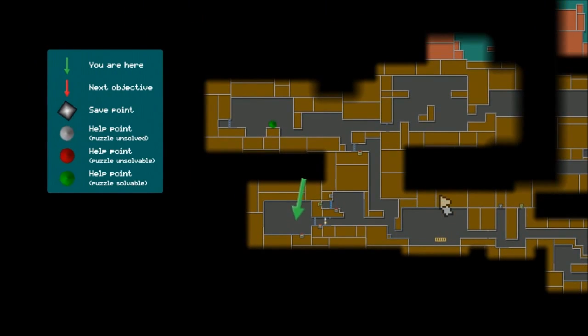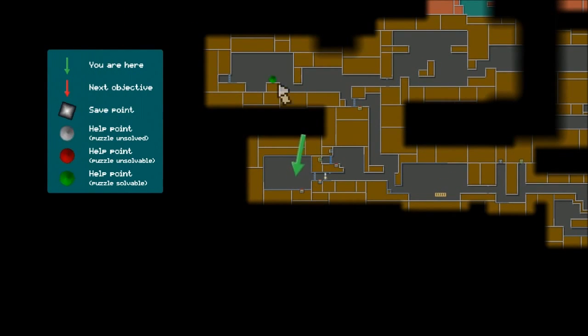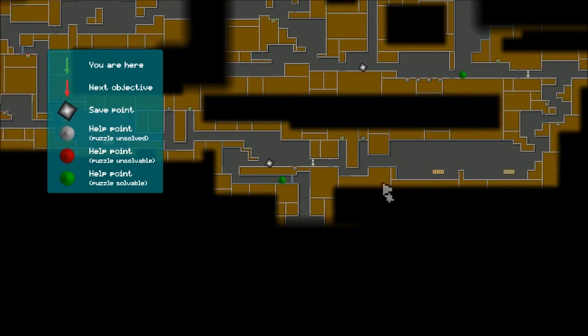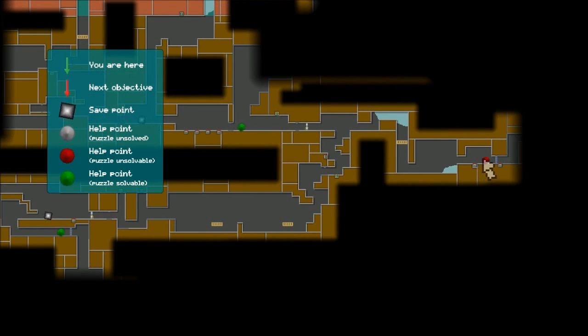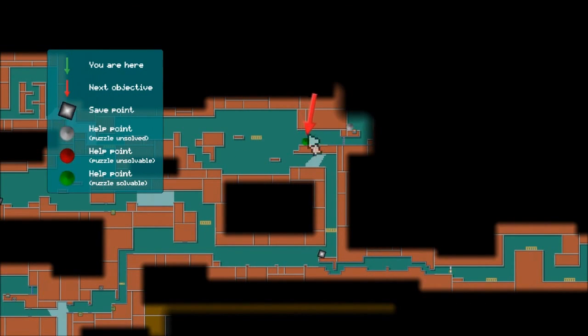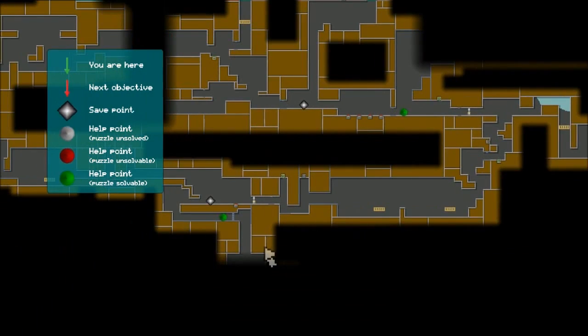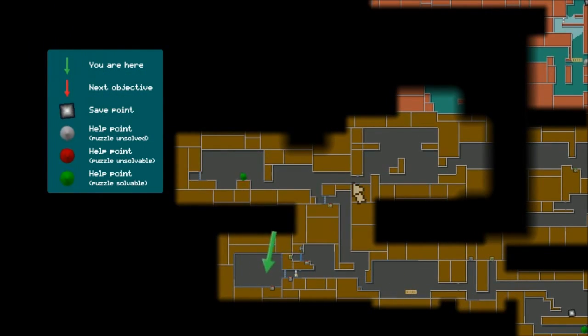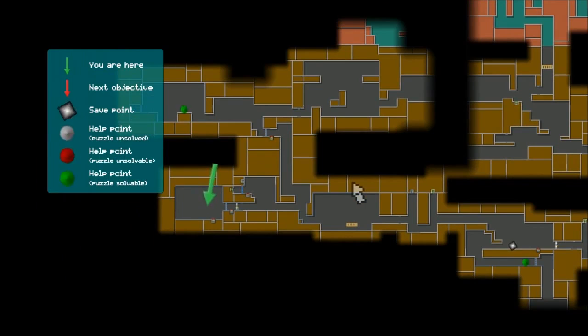If I look at the map, I can see that some of the red help points have changed to green ones, basically telling me that I can now solve those puzzles. I can solve this one, and this one, which is the one I was previously at. But I still can't solve this one — I obviously need to find something else in order to get past that. The next objective is actually up here, so this is the main focus where I should really be heading. These other help points lead to either other power-ups or shortcuts on the map that will help me get around, but they're not essential to actually finishing the game.